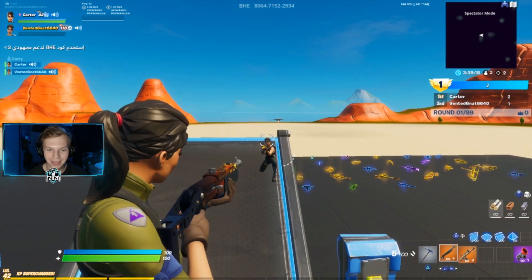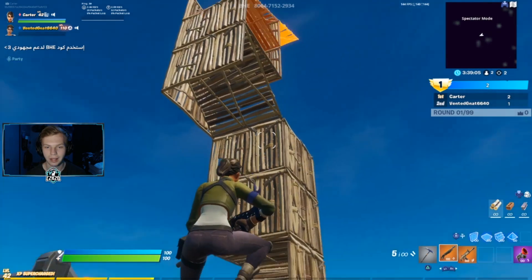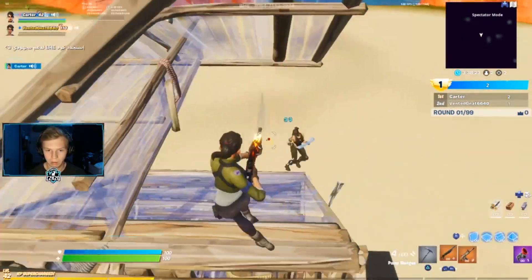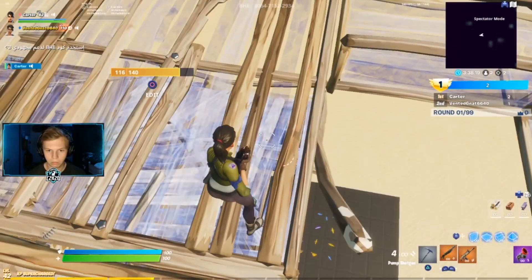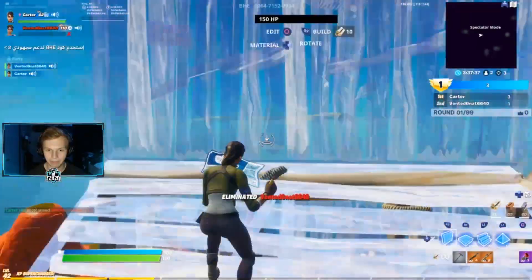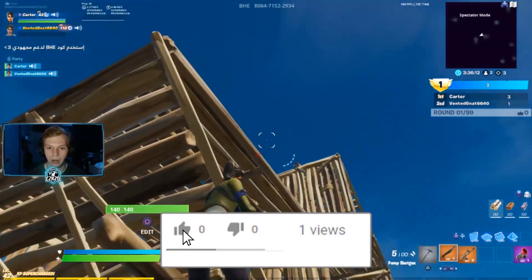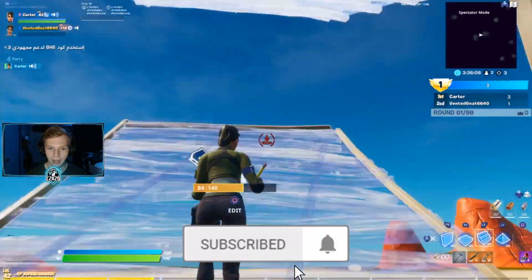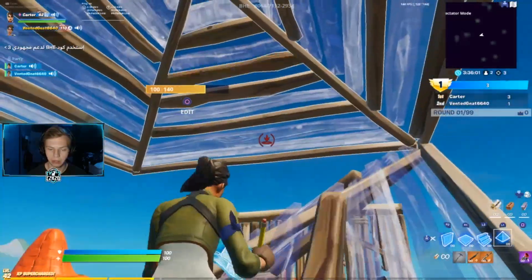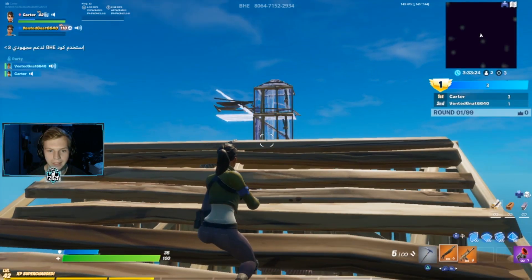To start off, Ethan, what high ground retakes do you currently know? Just your normal 90s. Alright, we're gonna go for one fight and see what he knows. Low ground shot — nope, that's not gonna work. Okay, that's enough. Just teach me your ways. So probably the most basic one: you're stuck on low ground, they're up top — you just turn around and start doing 90s and then edit up.